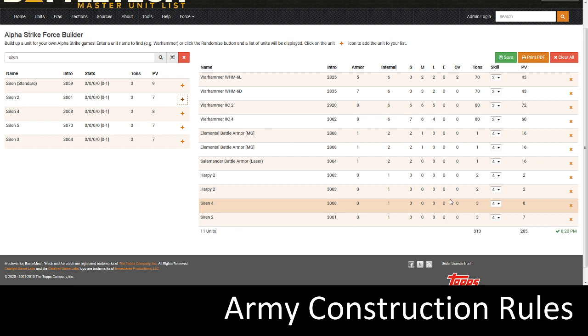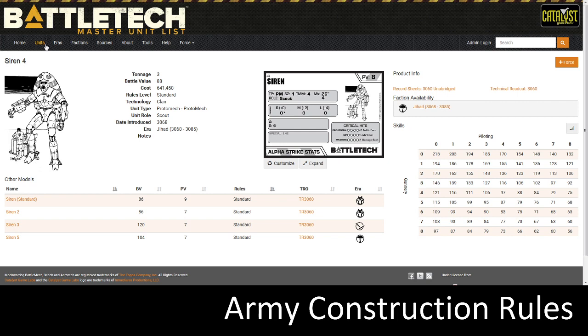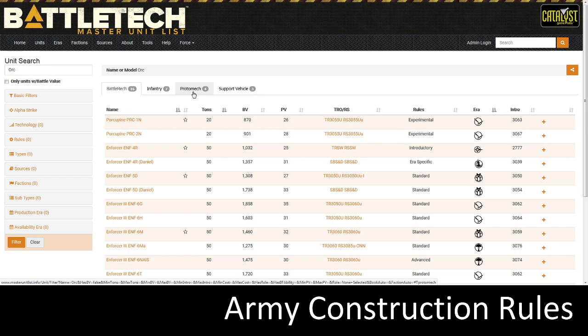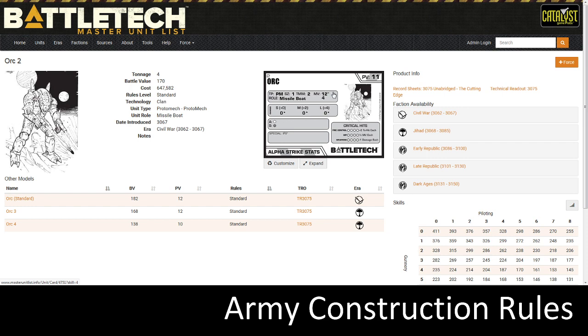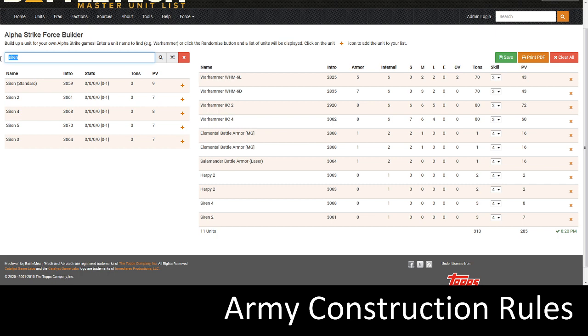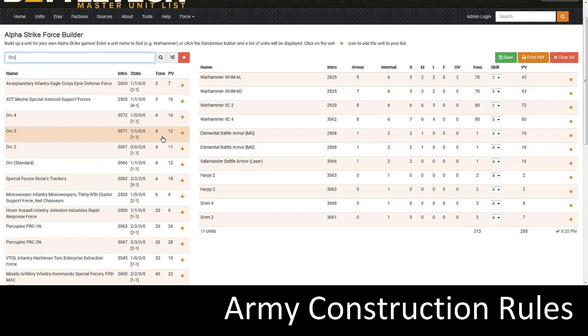I want something a little different, so let's go back to units and look for an Orc. Protomechs right here — there are battle mechs, infantry, protomechs, and support vehicles with Orc in the name. We're going with an Orc 2. It moves 12 inches, has armor and structure, and stars next to all the damage values — stars mean you have to make a roll, as explained in the Alpha Strike rulebook. I'm going to add an Orc to round out my protomech count.